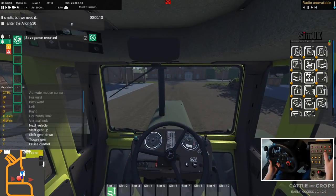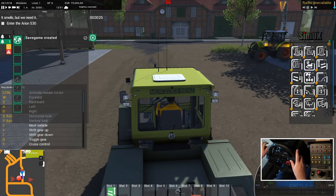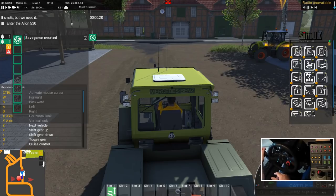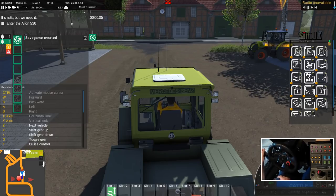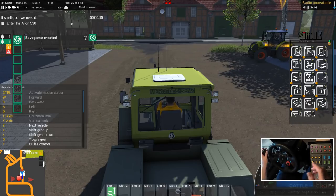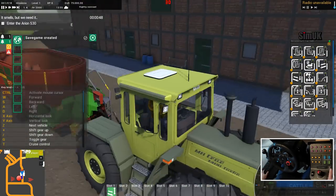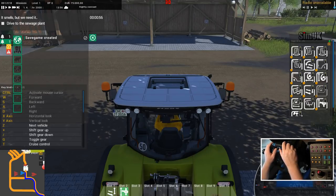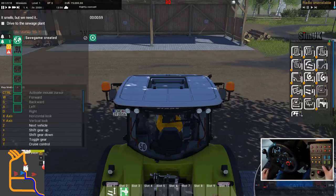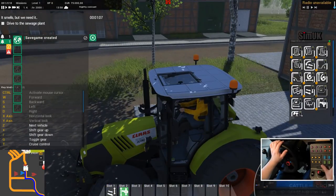I set something up so I could switch between vehicles — what button did I pick? I can't remember. When you're outside you can see what gear you're in if you look in the bottom right-hand corner, going up and down the gears. Next vehicle — Z maybe. I didn't bind anything to it. The engine's running. Let me turn that one off and start this one up fresh. Engine starts.